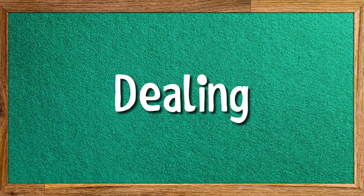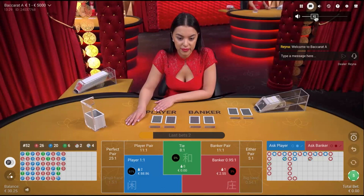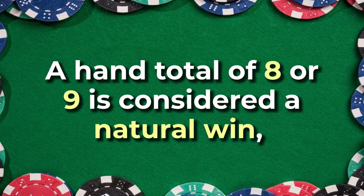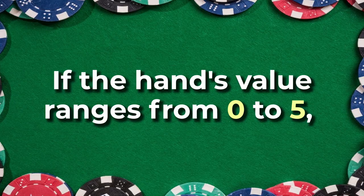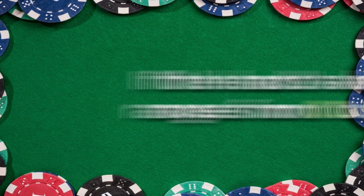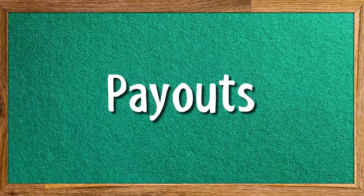Dealing. At the beginning of the game, both the player and the banker are dealt two cards. Each hand's value is then calculated and the highest hand in value wins the game. A hand total of eight or nine is considered a natural win and ends the game automatically. Dependent on the initial hand's value, a third card may be drawn, but more specific rules apply here. If the hand value ranges from zero to five, a third card can be taken, but if it's a six or a seven, no cards are dealt. Also, if the game ends in a tie, the initial bets are returned to the players as a push.